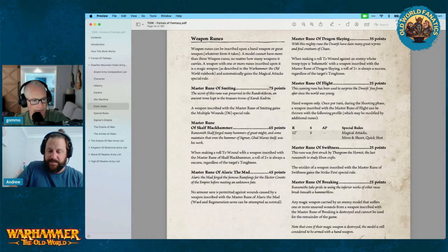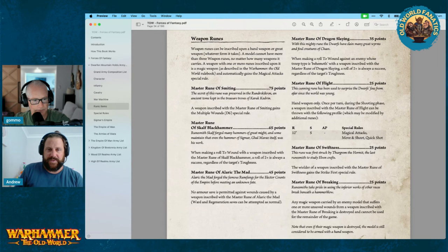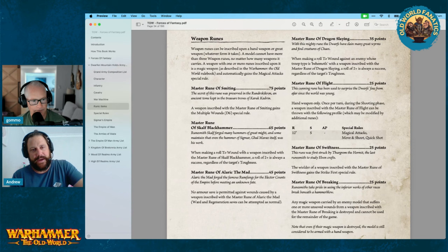Master Rune of Alekmund — no armor save is permitted against any wound caused by a weapon inscribed with this rune; regeneration saves can be taken as normal. This is pretty good — always been pretty good. No armor saves is obviously good against your knights, and against dragons to get rid of that armor save. If you've got two-up dragons getting around, that could be useful.